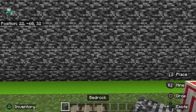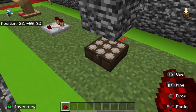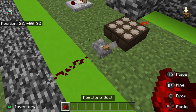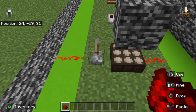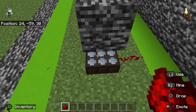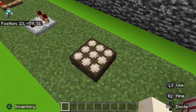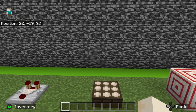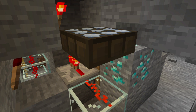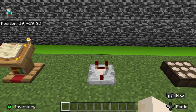If you have a block above it, it basically acts like a lever and does the same exact thing — you can turn it off like a lever for power. You can do the same with a daylight detector. It's really awesome especially for hidden entrances.